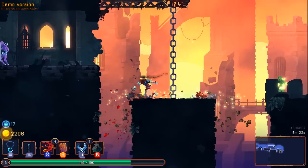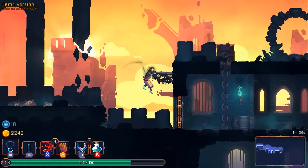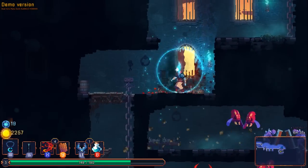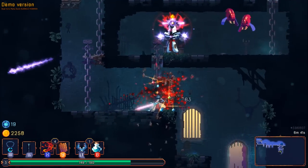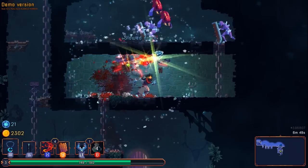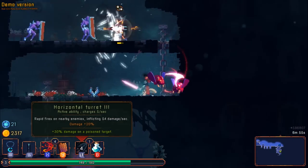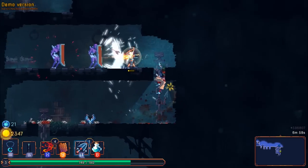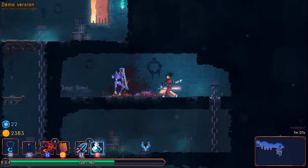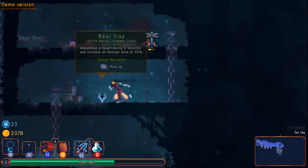Easier when you can just grenade him in the face and stun him with jump attacks. As long as an elite doesn't show up — I think I just jinxed it. Horizontal turret — let's get rid of the bear trap. I love cheesing these guys. We need a new weapon, unfortunately we haven't gotten one in a while.